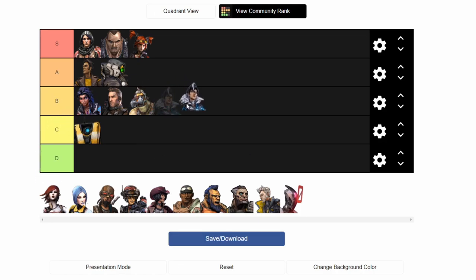Aurelia. I kinda hate Aurelia. I hated her in the Pre-Sequel. She's at least a bit more interesting in Borderlands 3, but she's just not cool. I don't like her builds, even if some of them can get pretty strong with the crits. D rank — the first D rank.